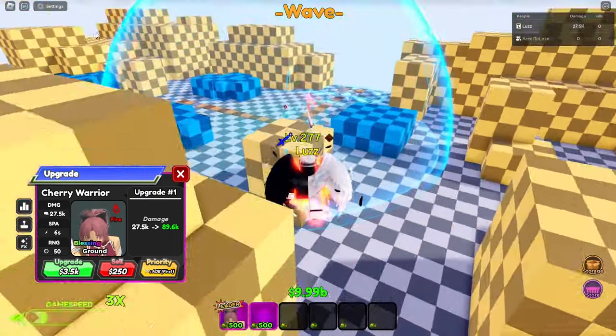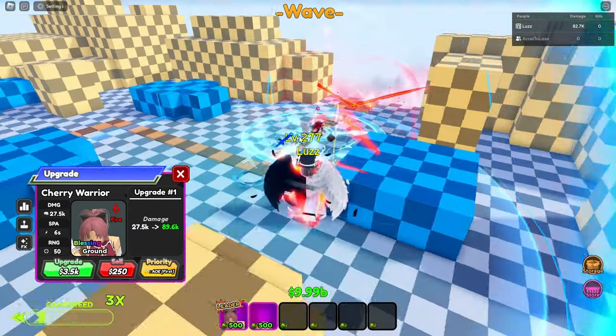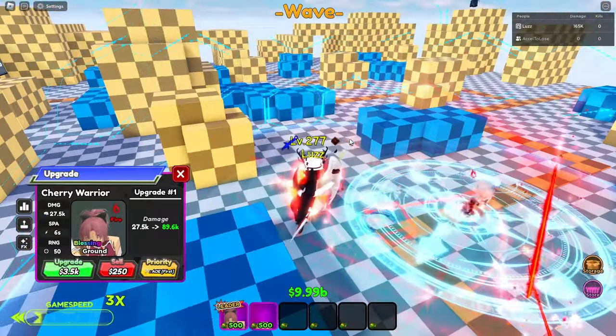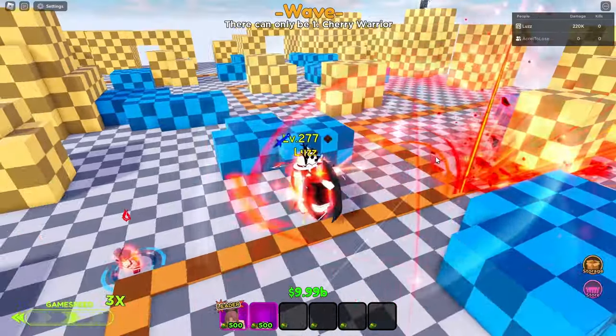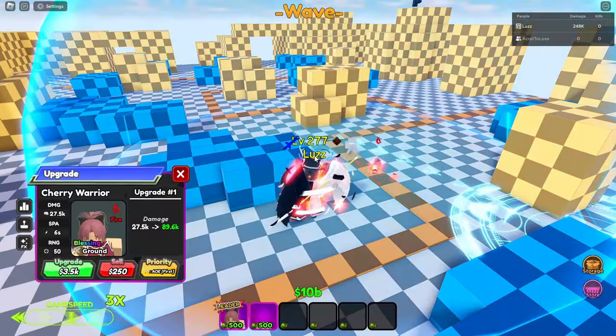Let's check the first animation. This is a slash ability — pretty neat, look at the slashes go. It's only a one-placement unit though. Let's resell and reposition so we can actually see it clearly.